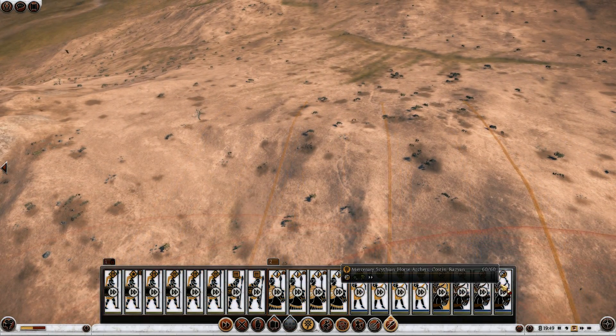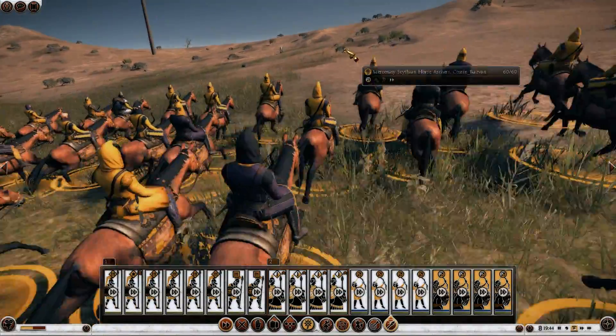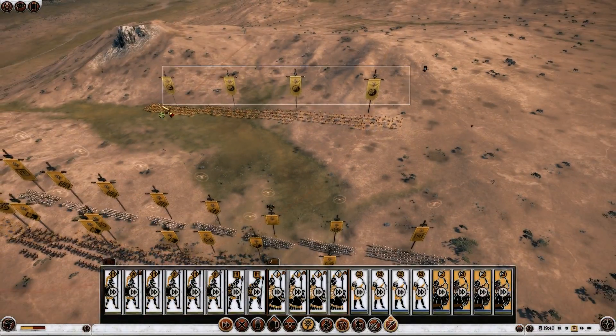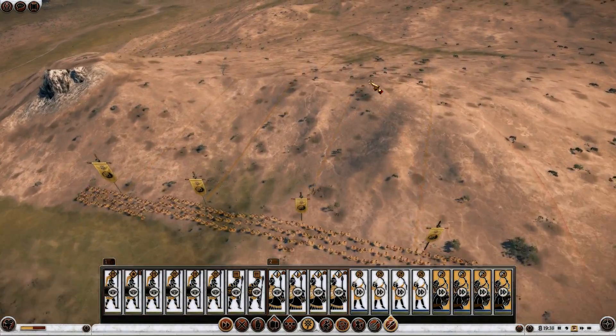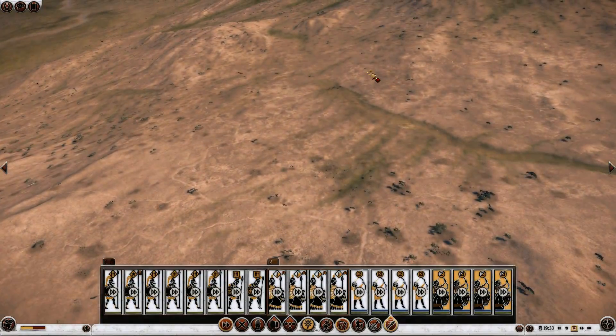Let's send the Scythian Archers — Horse Archers — in front to harass the enemy. Now, they don't have armor, so they're very vulnerable. However, they're going to be able to harass the enemy quite effectively, I hope.